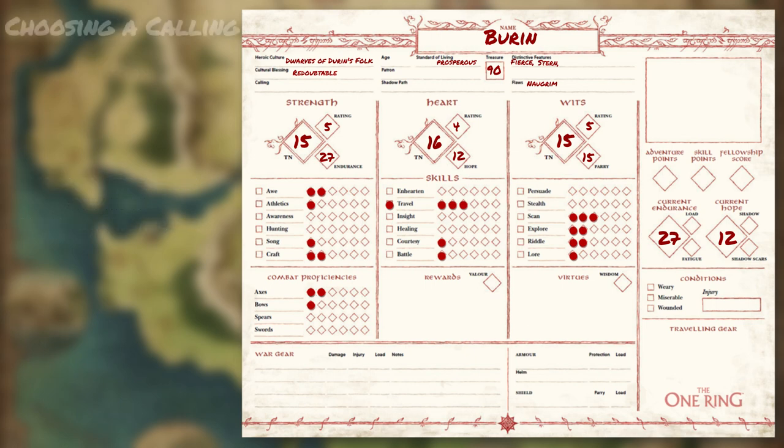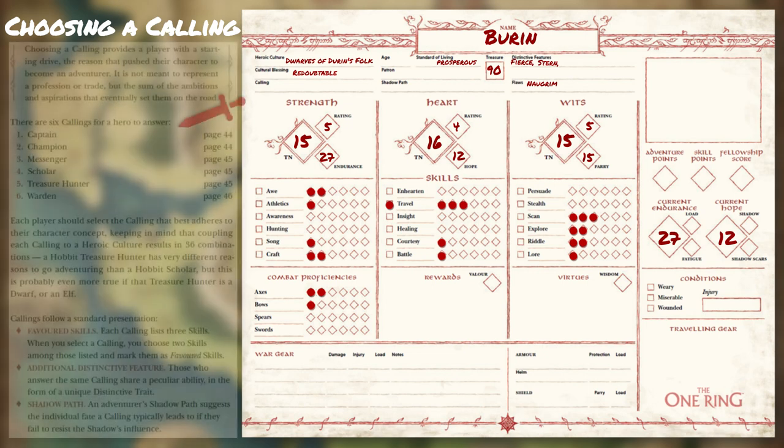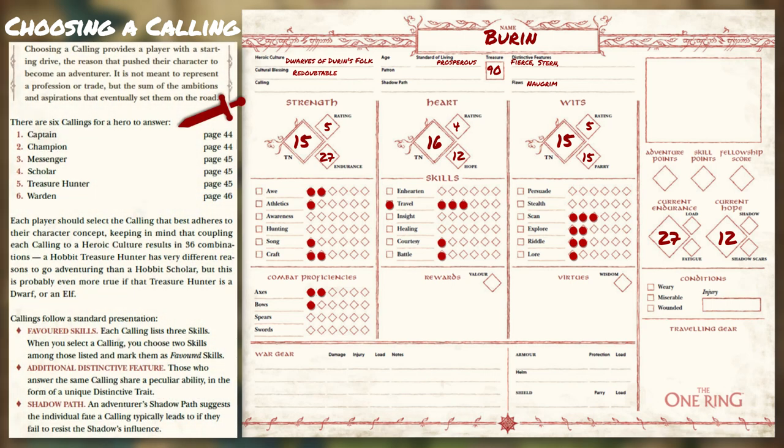Answering the Call — Choosing a Calling. Callings represent the starting drive that the player-hero has that motivates them just enough to venture out into the wild from the comforts or safety of their home. This doesn't represent a profession or trade, but the sum of the ambitions and aspirations that eventually set them for a life on the road. Here are the list of callings in the Core Rulebook on page 44. After reading through each description, you will choose Scholar for Buren, as he is wanting to explore and learn more of the world around him, the history of his people, and uncover any hidden secrets that may help in bringing further peace and prosperity to Durin's folk.